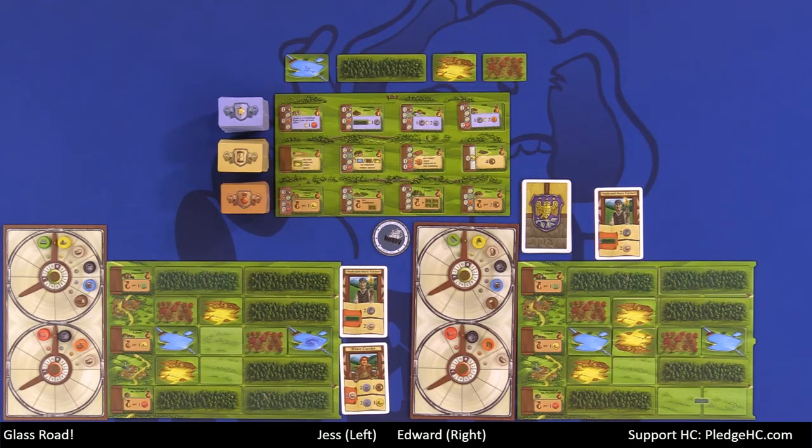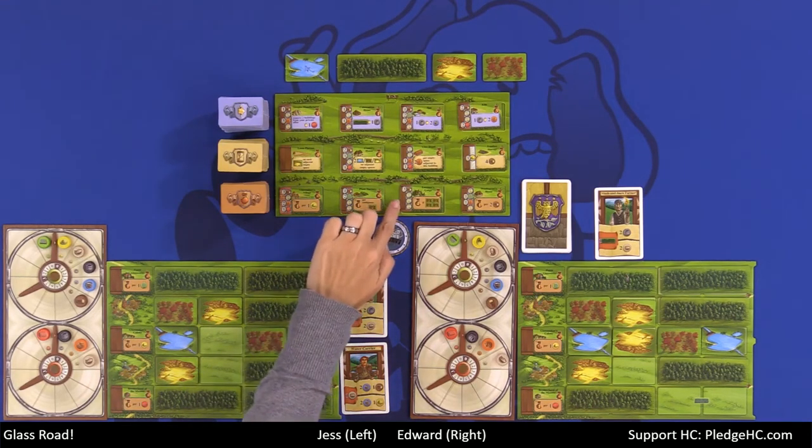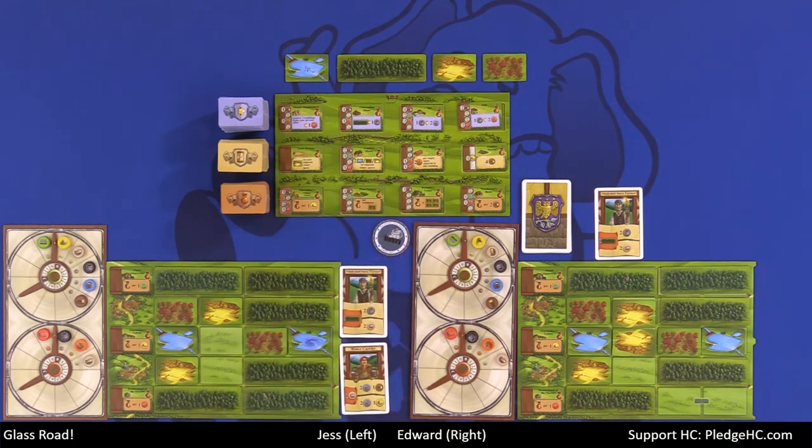Just to make sure — it was a little ambiguous — the Forrester's Lodge actually does have to be four groves in a two-by-two grid, not just any four. Correct, yes — it has to be laid out that way. Good point. Any questions? All right, cool. You want to grab your cards?